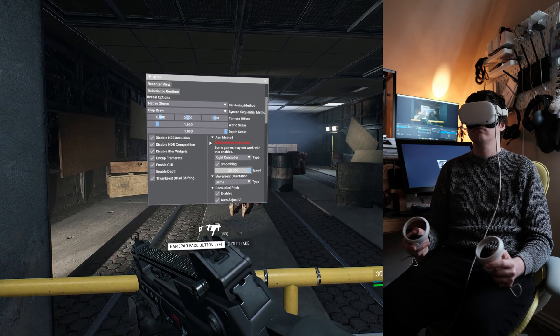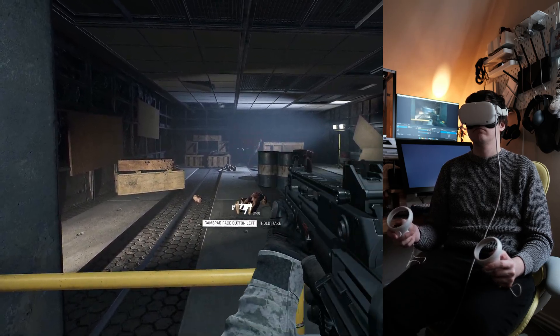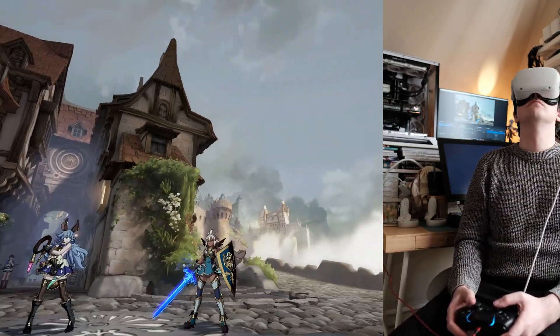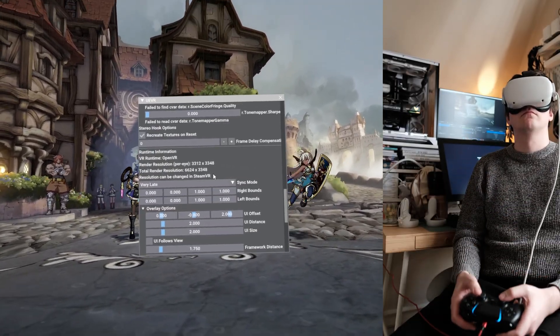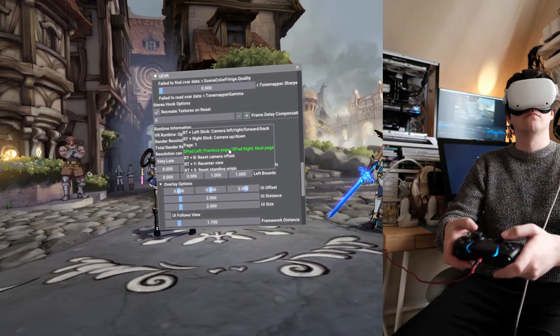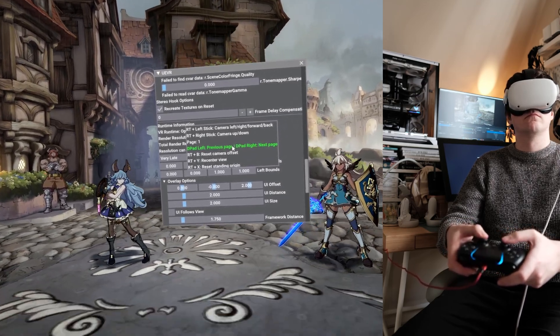Now I'm going to go over the camera offsets, which you saw earlier in Helldivers — very useful for non-first-person games. Bring up the menu with L3 + R3, then hold the right trigger and move the sticks to go left, right, up, down, forward, and back. Super easy to find a comfortable position very quickly.